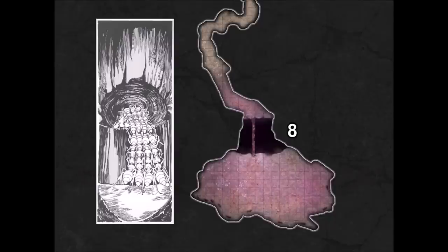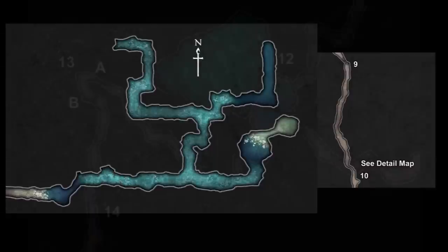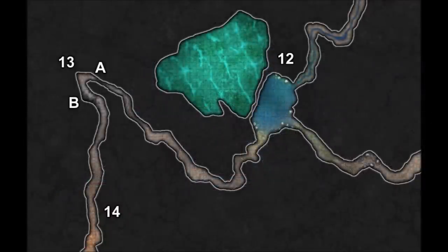Area 10 is a giant crab's lair, part of it underground, with a detailed map that shows this area much clearer. There are some ad hoc drowning rules here as well, and if the characters are clever, they can find an exit through the underwater cave network that emerges on the shoreline. Area 12 is the home of a giant crayfish, its lair mostly underwater. The pool area is visible from the cave passage, but a character will have to swim underwater to find the large inner cavern and its fearsome occupant.